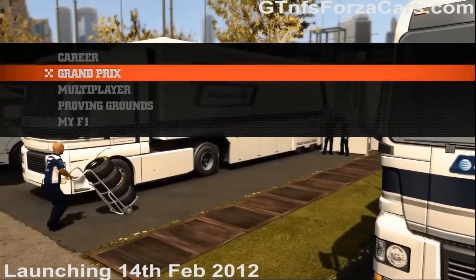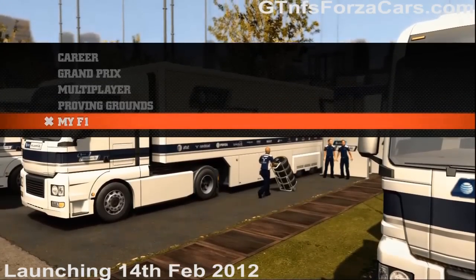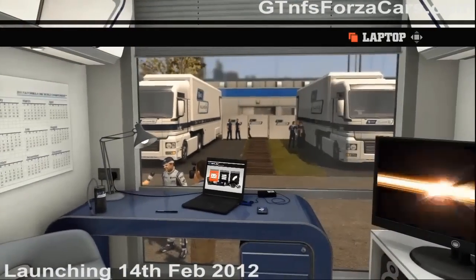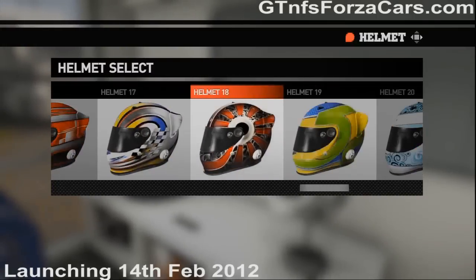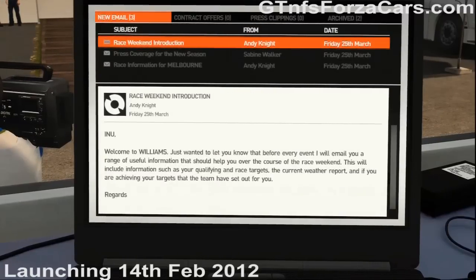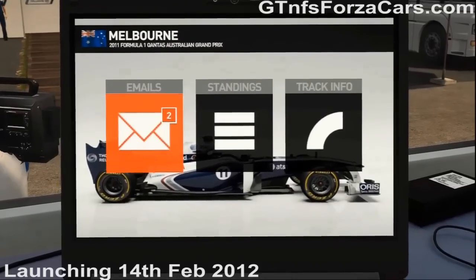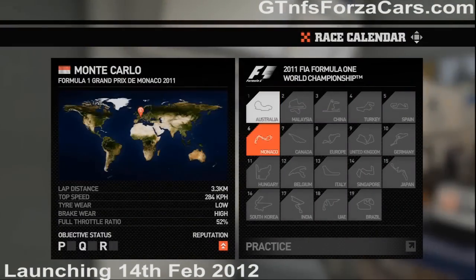Formula 1 2011 starts exactly where Formula 1 2010 left off. This is the menu — the basic menu you get at the start of the game. It's changed from Formula 1 2010, which was more open. Now it's a direct normal menu. In the career mode you get a selection from 22 different helmets. You can also get a customized laptop menu so you can check mails from the owners of the teams, and they have the real names of the real owners. This shows the calendar — the entire racing calendar if you are in indicator mode.